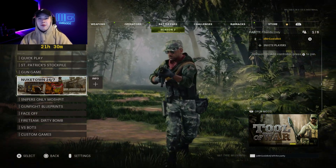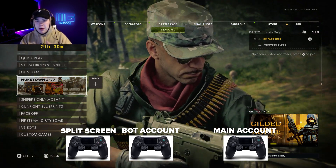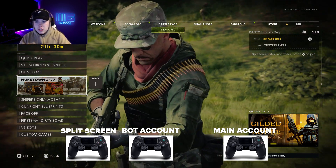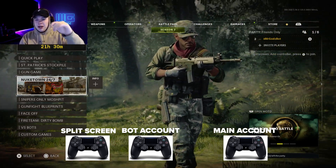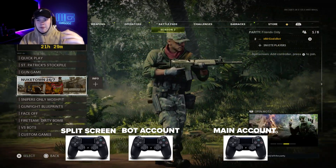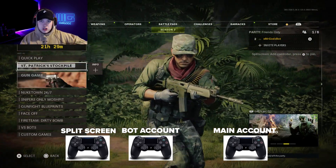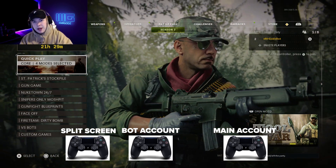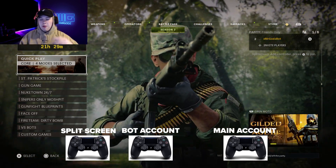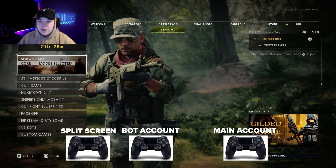After that your bot account is going to be ready. I'm going to show you at the bottom of the screen which controller is doing what, and at the top I'll label which platform I'm on. If you see PS4, that's my bot account — the one with trash stats that I don't play with. The PC is my main account with good stats — the one I'm actually playing with. I'll always be showing you that so you don't get lost.